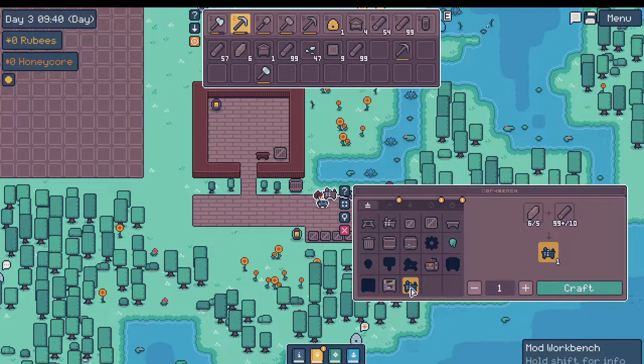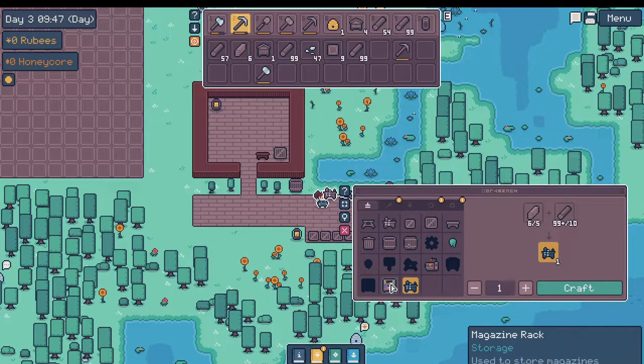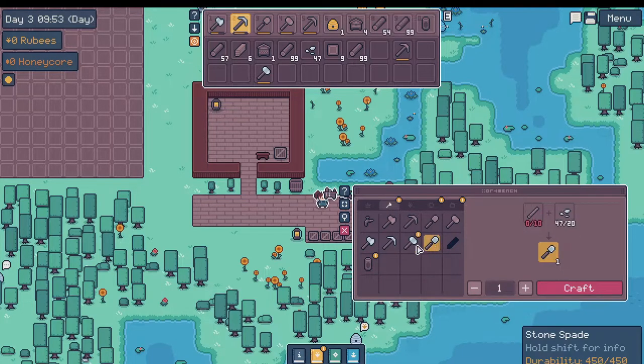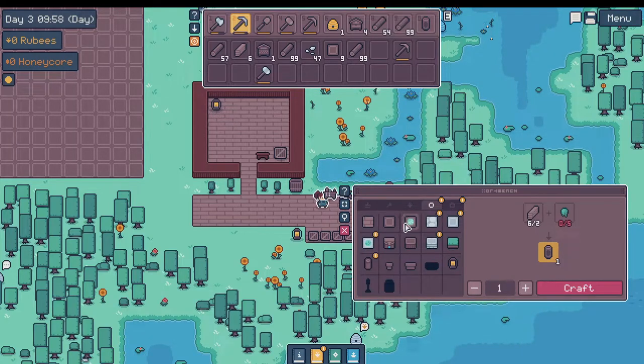What is this mod bench? Different items from across all your installed mods — I don't have any installed mods. Magazines — I don't need anything like that right now. Just trying to clear off the new items. Just need some waterproofing and we can get those.